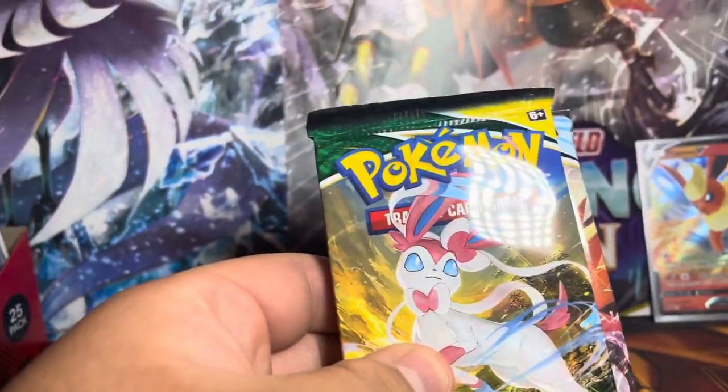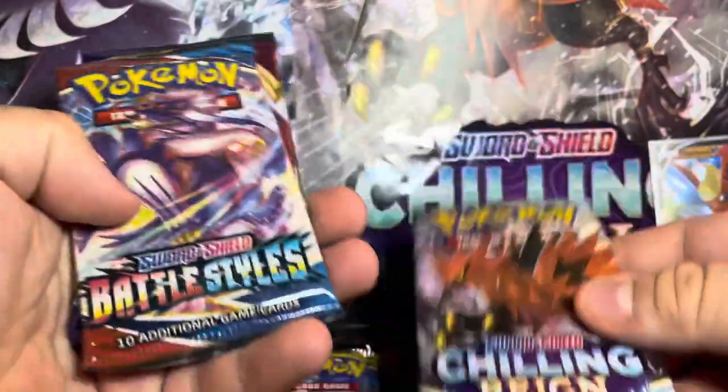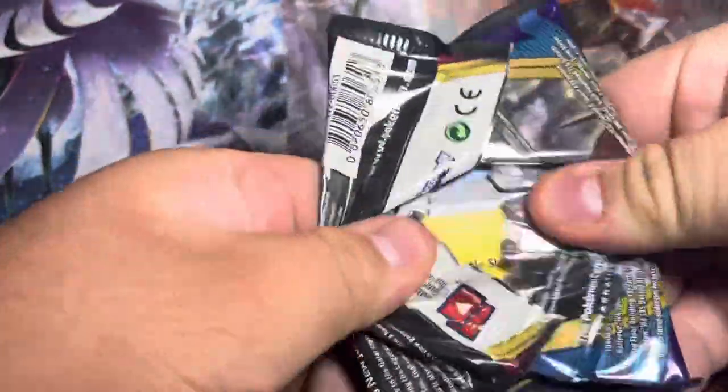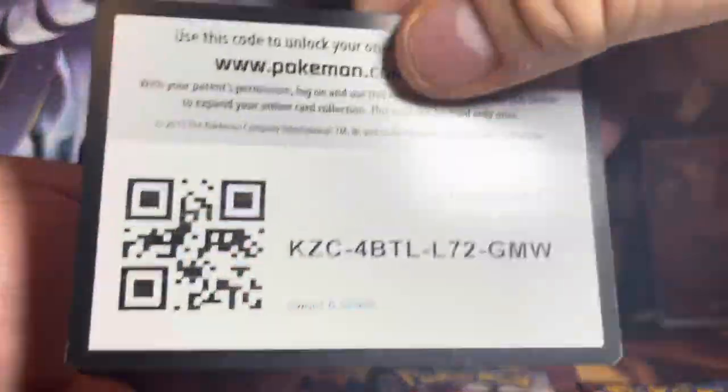Alright, so it comes with one Evolving Skies booster pack, one Chilling Reign booster pack, one Battle Styles, and one Sword and Shield. Let's go to the Sword and Shield — green code card, here you go you guys.